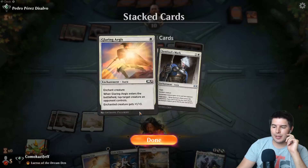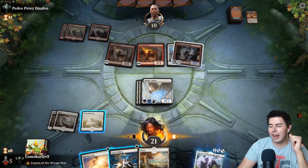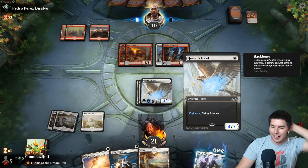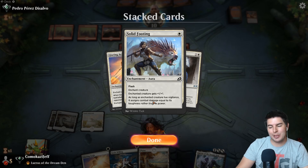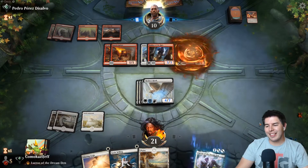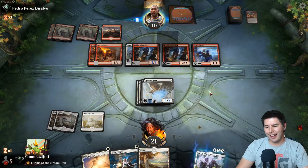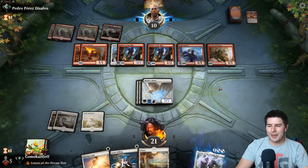I forgot that Sentinel's Mark gives vigilance all the time - for some reason I always just read the addendum side of it. But being able to get vigilance all the time, and because it has vigilance with Solid Footing, it now does damage equal to its toughness rather than its power. So it is now a 7/7 with lifelink and vigilance and everything. Yeah, it's pretty good. I think that's the main reason to play this - it's just really good against mono-red.